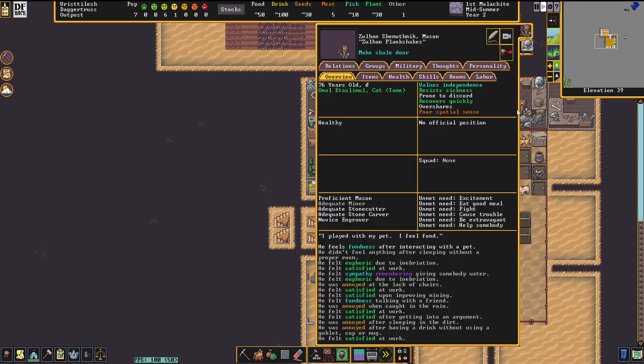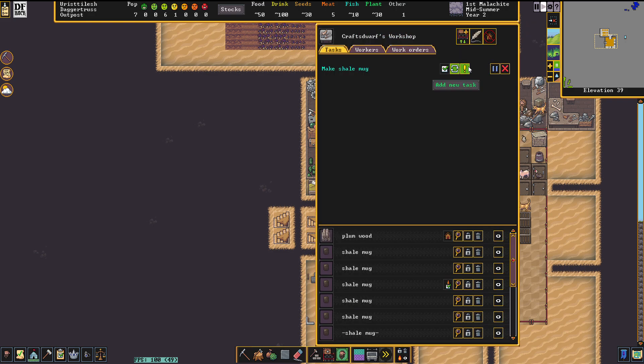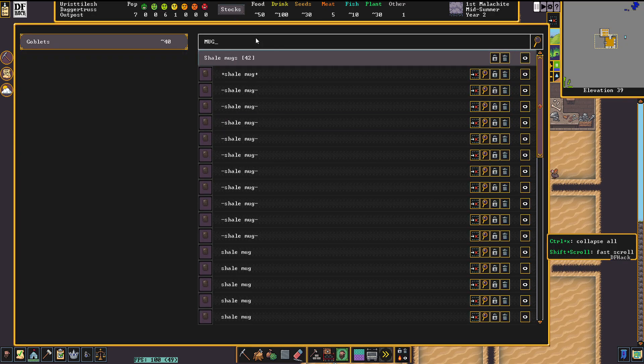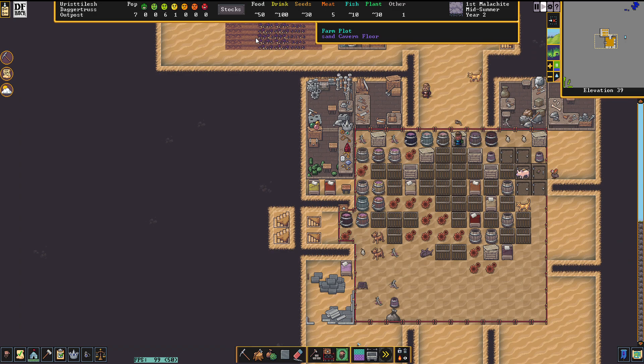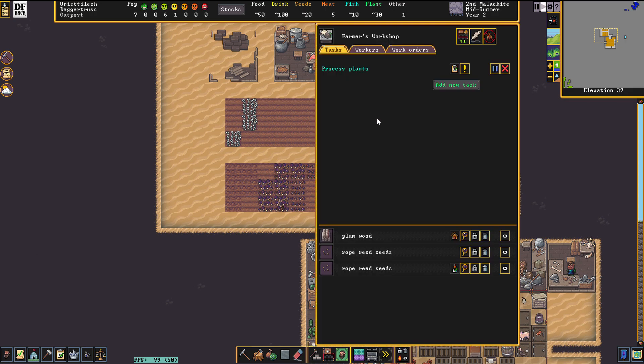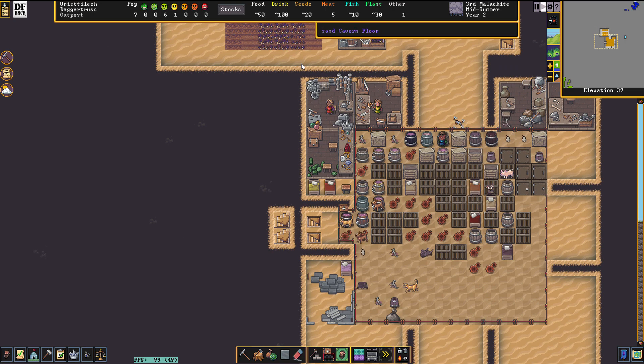I think I might have enough mugs at this point — let's check. 42. Now they can make some shale mugs still if needed. Making wine, processing plants, slaughtering a bull — they've got a lot to do. The farmer does.